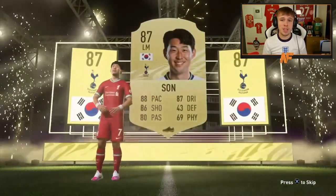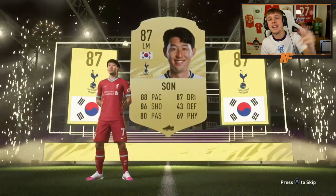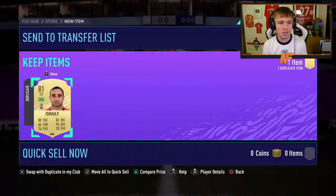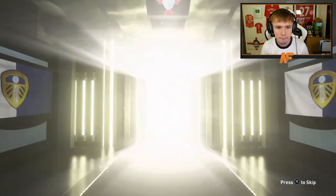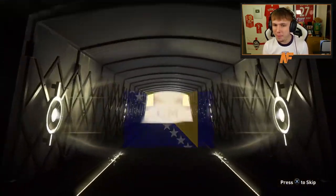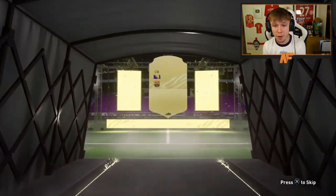Hopefully he doesn't have Son as his player of the month — but he does have him already untradeable. Still decent for fodder. Our first walkout of the video in pack 21. Pack two — not back-to-back walkouts, but it's going to be a board. It's going to be Pjanic, 85. I'm glad it's not Dzeko — better for fodder. That is Pjanic, decent.